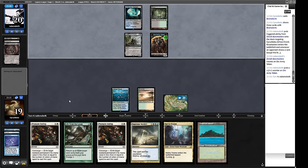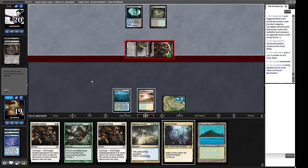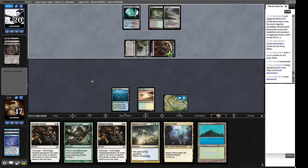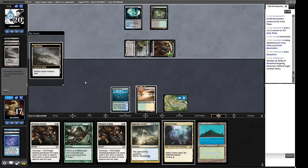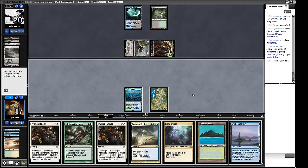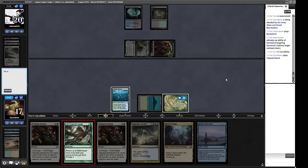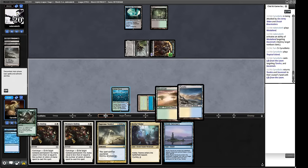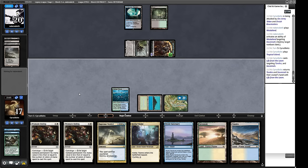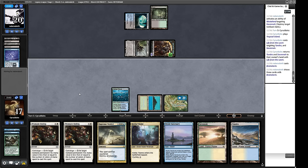I'm going to play out Savannah and pass — when they flash in Bowmasters I'll cast the Brainstorm. There it is! Supreme Verdict might be useful down the line, but this is too many lands. We'll bury a couple of lands. They ping us down. What we'd really like to see is them spending their turn playing guys — a Troll of Kazadum, reanimate, play another Bowmasters — and then we just untap and Verdict. That would be the dream, but we're also happy to Prismatic Ending creatures and carry on.